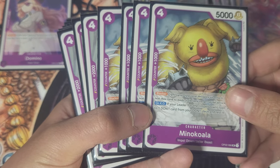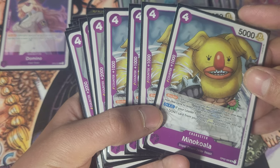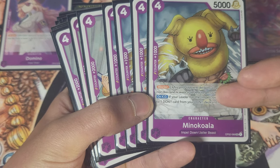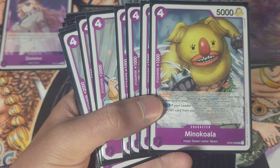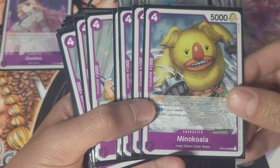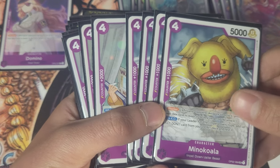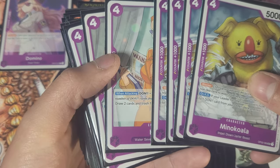Next we have Minno Koala, which is a blocker. He's a Jailer Beast, Impel Down, searchable, just like Verino, and can be played off of Sadie. He's a 4-cost 5k blocker, and whenever he's KO'd you add 1 Don from your Don deck and rest it. Earlier in the game you just want to attack and apply pressure with him, but later in the game he's a blocker — that versatility is the reason I prefer him over Zebra currently.